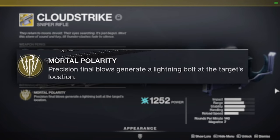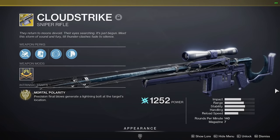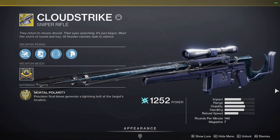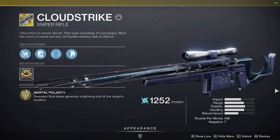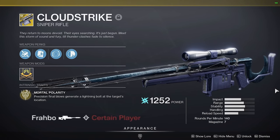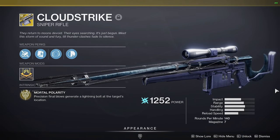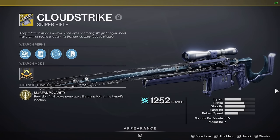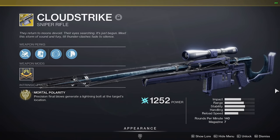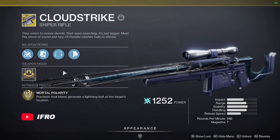Mortal Polarity: Precision final blows generate a lightning bolt at the target's location. I consider this a PvP perk and it's actually amazing. What happens is you'll get a headshot on a certain player, and if someone is nearby, they will die to the lightning bolt, resulting in a collateral. So usually what I like to do is sprint towards the zone, catch several opponents gathered together, get the headshot, and get a multi-collat.